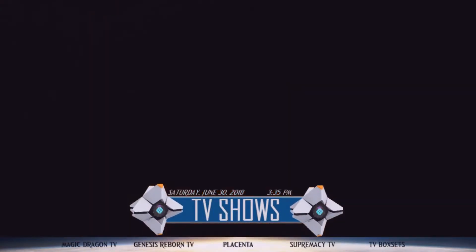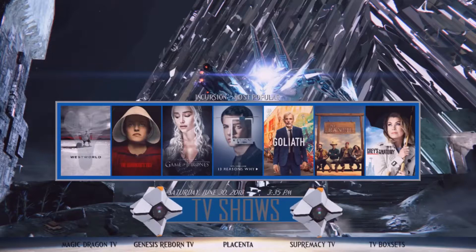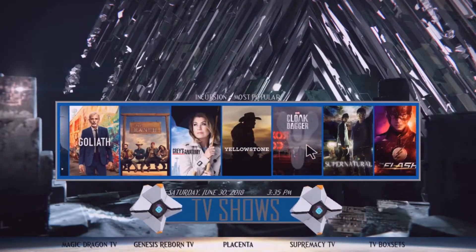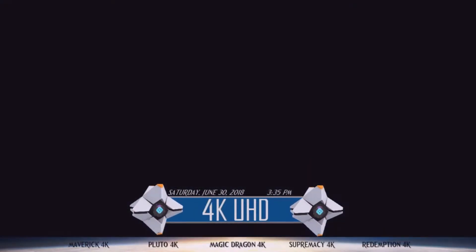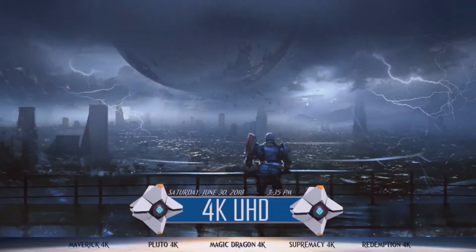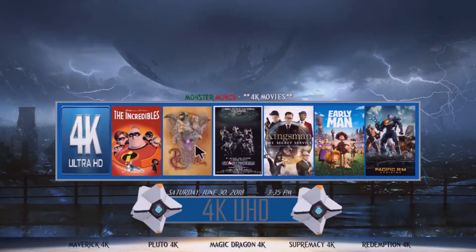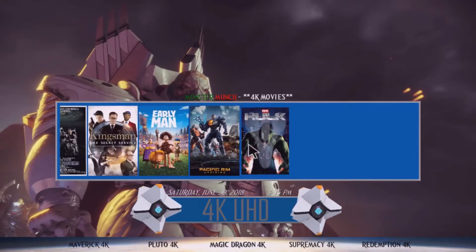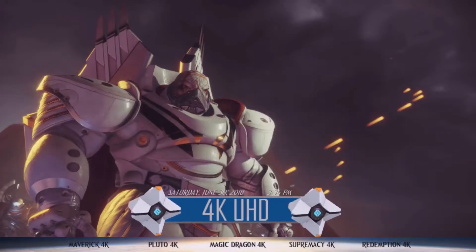Moving right from the movie section, you've got TV shows as well. Moving up gives you the most popular by Incursion add-on, with the same layout so you can scroll and pick your favorite or most popular series. You've also got 4K content — if you have a UHD panel TV, there's a dedicated layout that opens Monster Munch 4K Movies, with some upscaled and some original 4K movies.